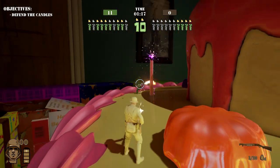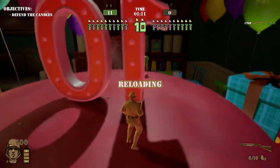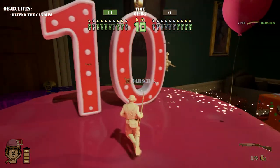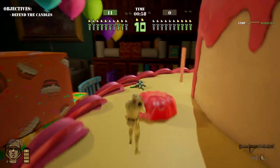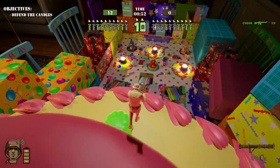We have a shotgun which is incredibly powerful at close range — we're gonna try and use this right now. There we go — good thing he wasn't looking at me. Got him — shot him out of the air, like skeet shooting. Awesome.